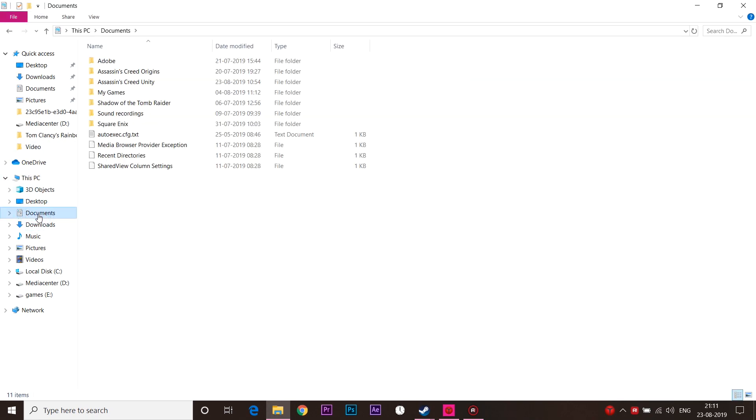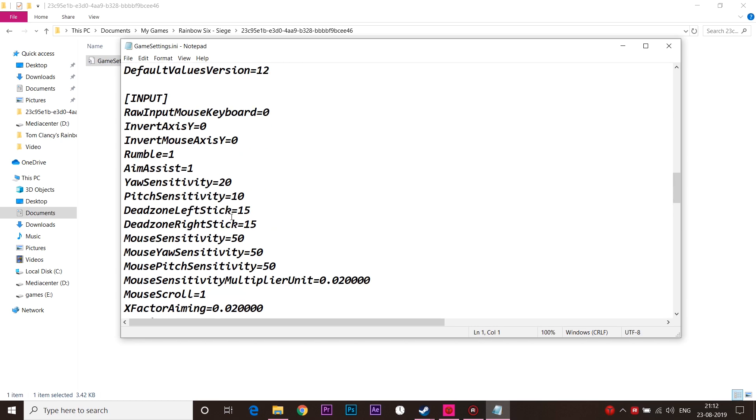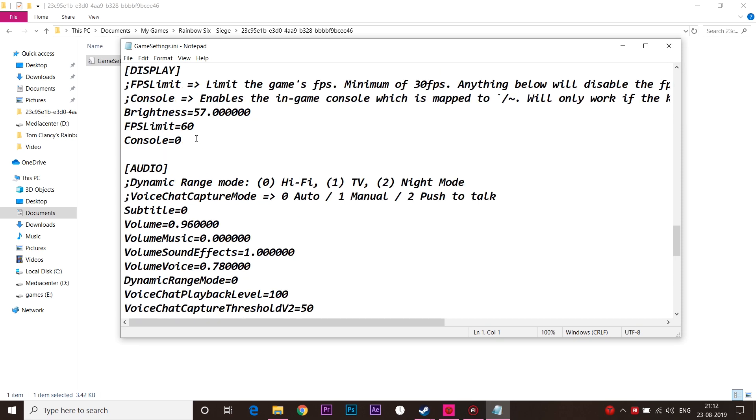Go to Documents, then My Games, select Rainbow Six Siege, and then scroll up. You'll see the FPS setting — change it to 150. That's all, then save.